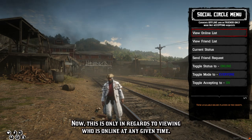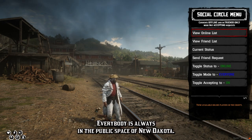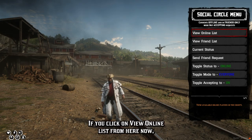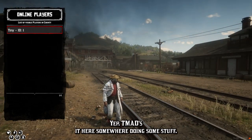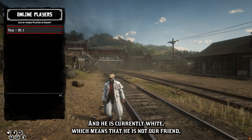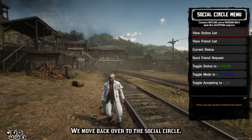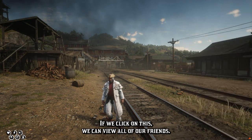Now, this is only in regards to viewing who is online at any given time — it's not like you're in a private server and no one can see you at all. Everybody is always in the public space of New Dakota. If we click on 'view online list,' it will pull up our list and show that Tiny is online. He is currently white, which means that he is not our friend but is set to be visible by everybody.